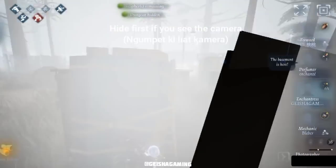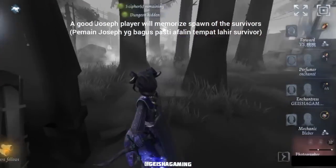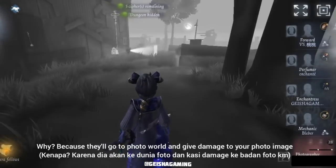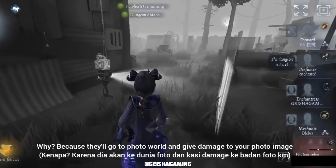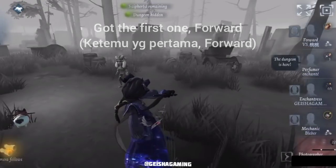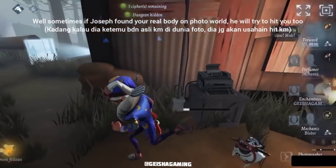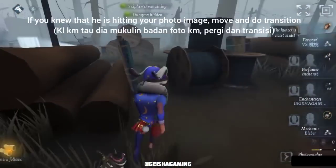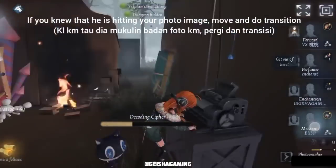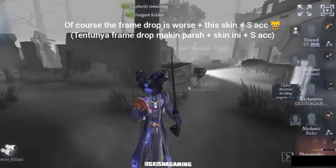I play with Blubber, the rest are random players. First of all, you need to hide first when you see the camera. A good Joseph player will memorize the spawn of the survivor because they will go to the photo world and give damage to your photo image. Sometimes if Joseph finds your real body on the photo world he will try to hit you too — if you know he's hitting your photo image, move and do transition to another location.